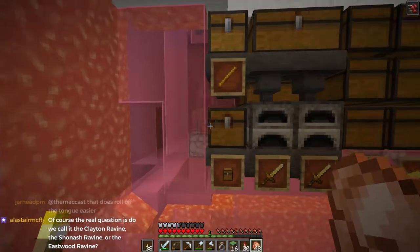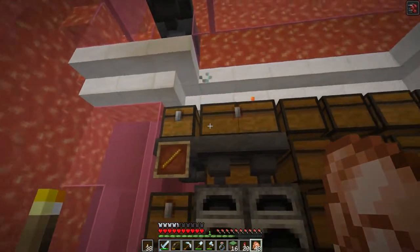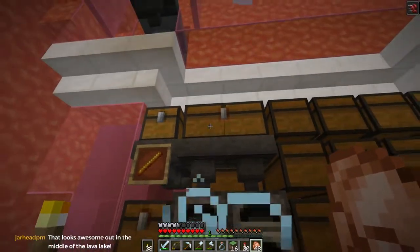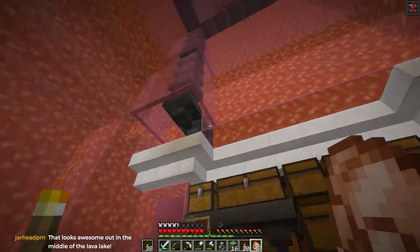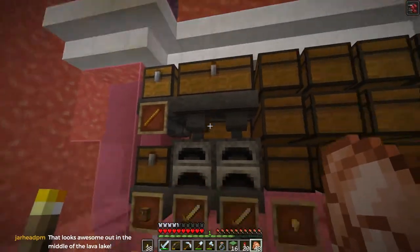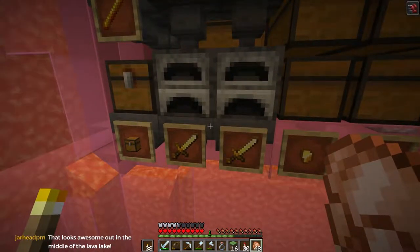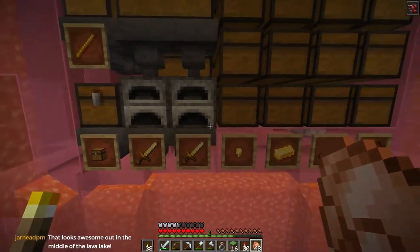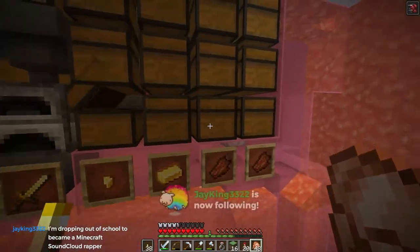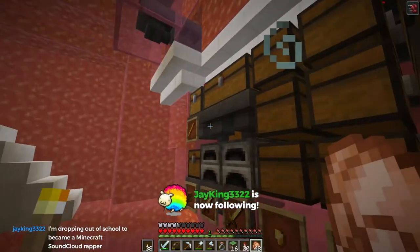This is the manual input, this is for fuel. This is the input for drops that come in from the zombie pigmen farm - like swords and things - and they'll get smelted, then get sucked out and put into the storage system. The storage system has bars and nuggets, and then a whole lot of room for rotten flesh.